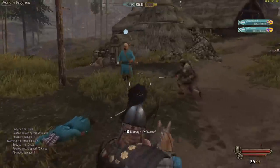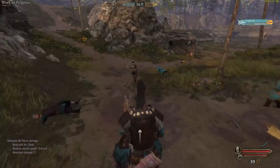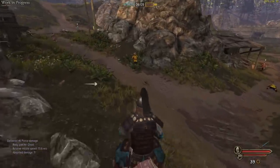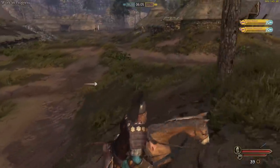This works both ways defensively too. If you want to take less damage from a hit, simply move away from it. This can increase your chances of survival when being charged by a horse or shot at with arrows. So always keep your movement in mind.